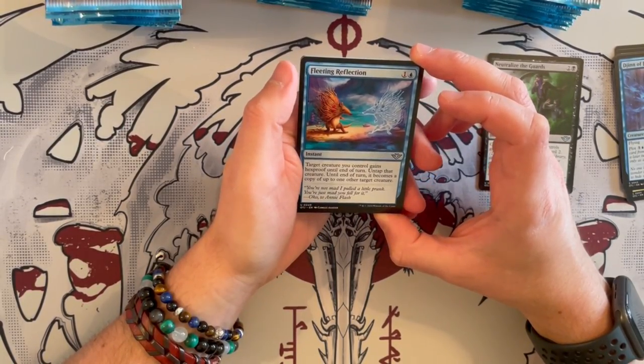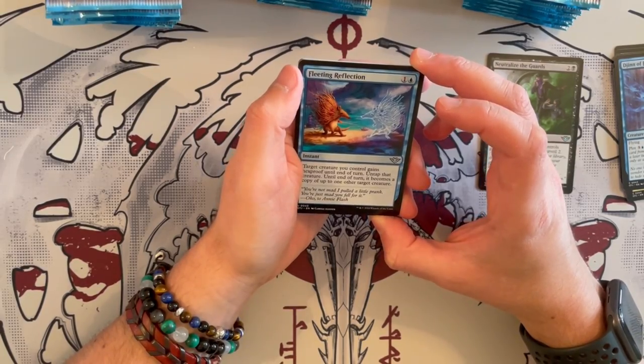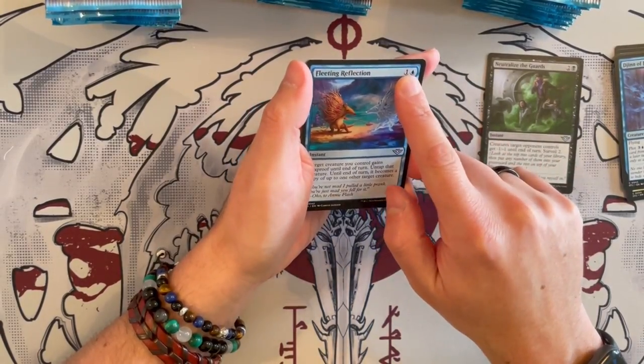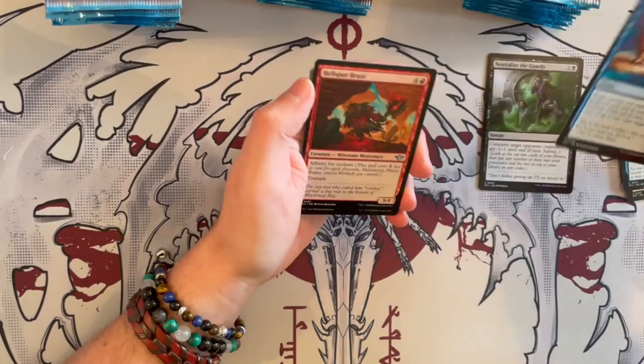Fleeting Reflection is an instant that costs 2. Target creature gains hexproof until end of turn, untaps, and becomes a copy of up to one target creature. It's good for the hexproof — they could see it coming and might prepare for it. The second part is situational.